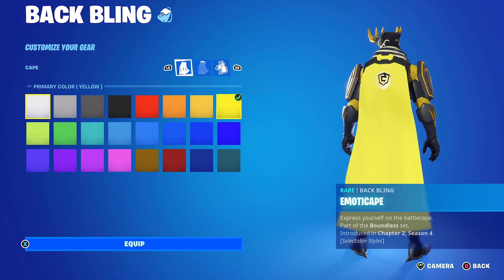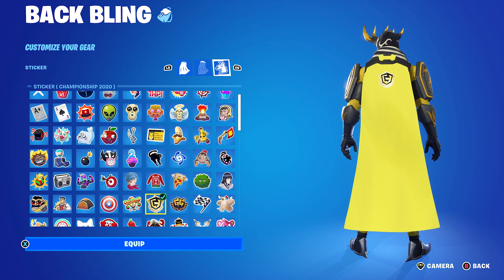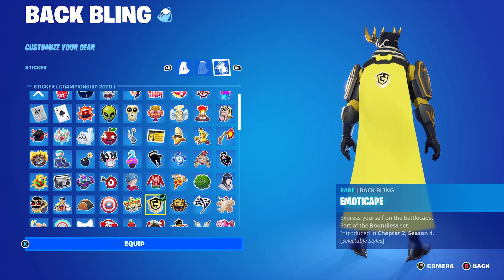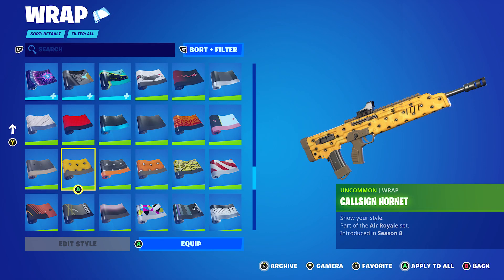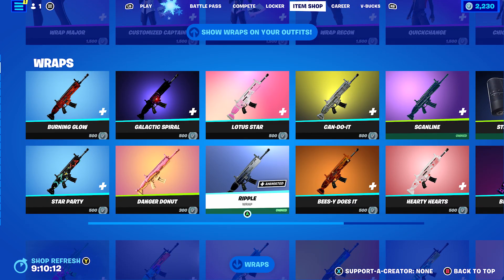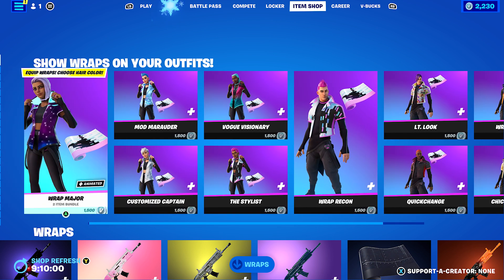Second to last combo: I'm using the Emote Cape with primary colour yellow and second colour black. I went with yellow rather than Mustard here because Mustard looks more orange. My sticker is Championship 2020, for the gold and black — I considered GG (Championship 2021) or the Victory Laurels but stuck with this one. The Wrap is Cool Sign Hornet from Chapter 1 Season 8, earned through the Air Royale game mode challenges. Also, the Stealth Black wrap that I use a lot is currently in the item shop, and the show-your-wrap-on-outfit skins are back too.